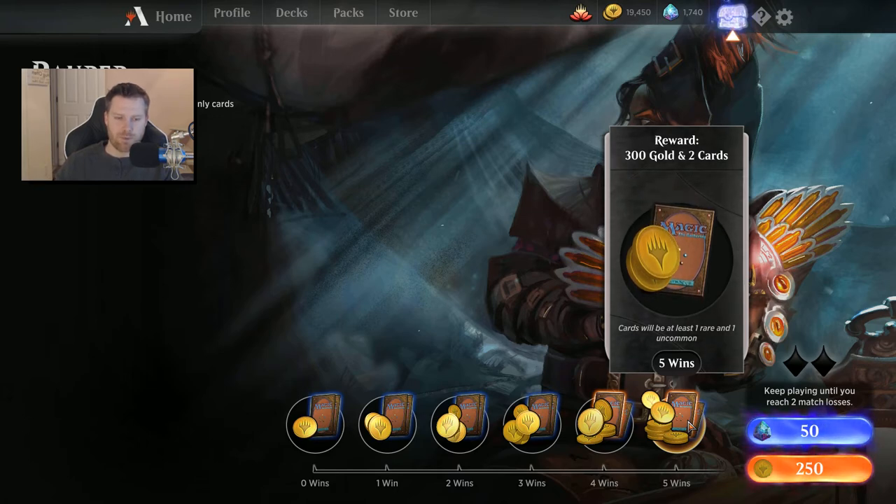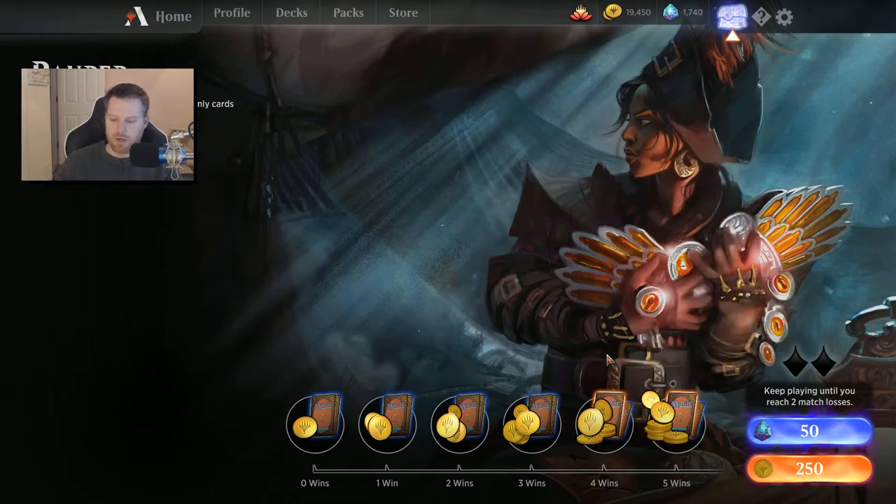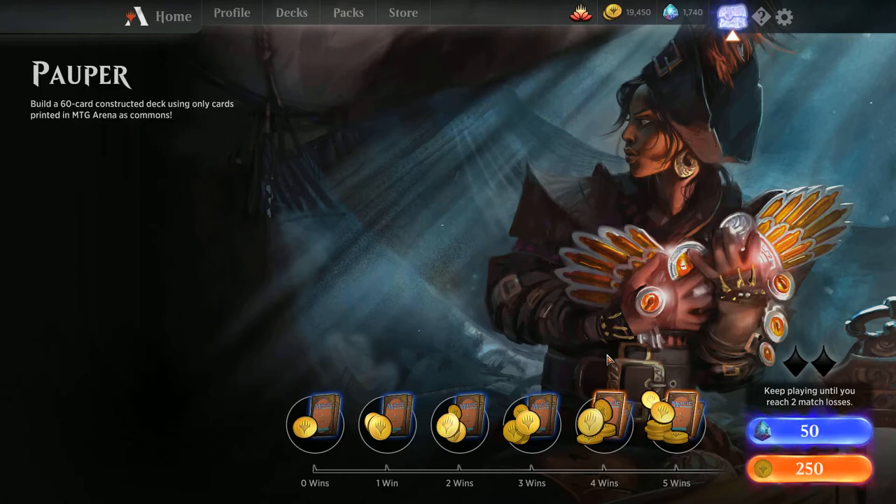I don't like to play this event over and over again — I'll do it a couple of times over the weekend. But I'm excited to try a couple new things in Pauper. So let me hide the camera and show you guys the deck I've built. First of all, go to decks — it is mono black.